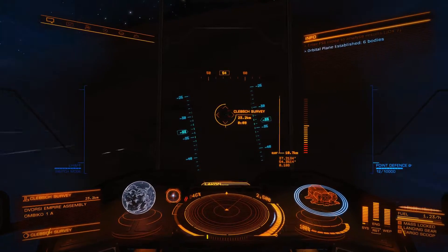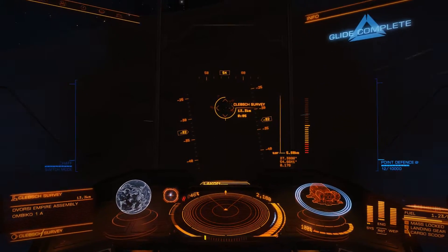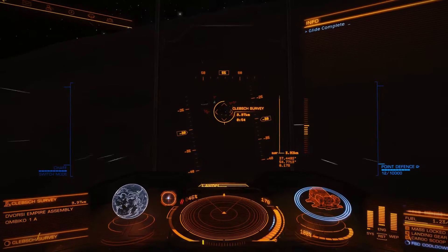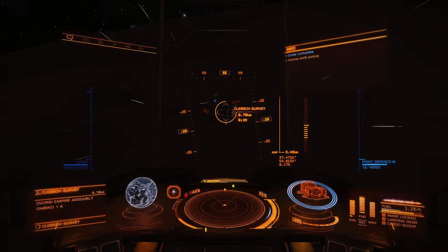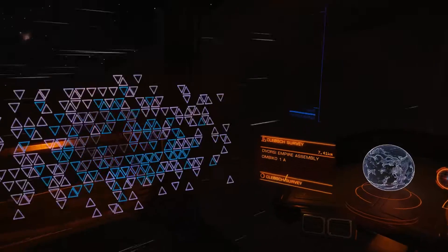On this ship, I also installed Super Cruise Assist and an advanced docking computer. I only use it to actually dock — I don't use it to launch. The launch is always done a little bit stupidly by the AI. But I do appreciate the docking, as it allows me to do a little bit more multitasking, especially when I'm just going back and forth between stations. It's not a shame to not dock yourself every time.